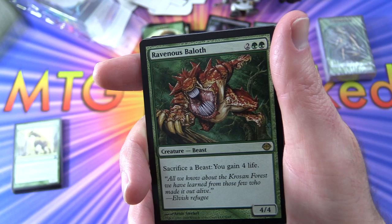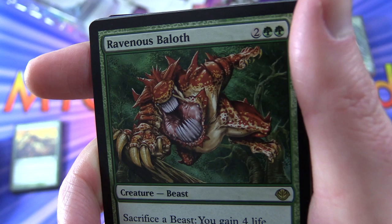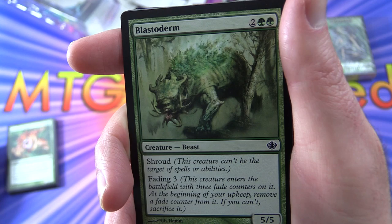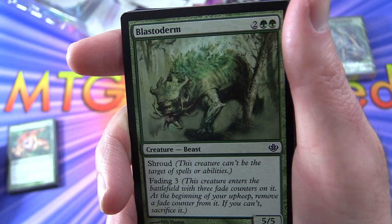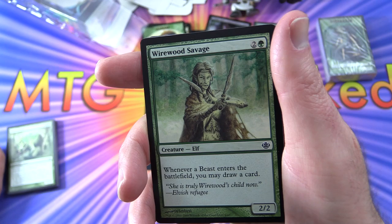Stampeding Wildebeests - has trample, 5/4, pretty beefy. At the beginning of your upkeep, return a green creature you control to its owner's hand. Ravenous Baloth - another rare creature beast, 4/4 for four, sacrifice a beast to gain four life. Look at the chompers on that guy. Blastoderm - has shroud, can't be the target of spells or abilities, and fading three: enters the battlefield with three fade counters, beginning of your upkeep remove a fade counter, if you can't, sacrifice it. So he gradually fades away. Two of those.